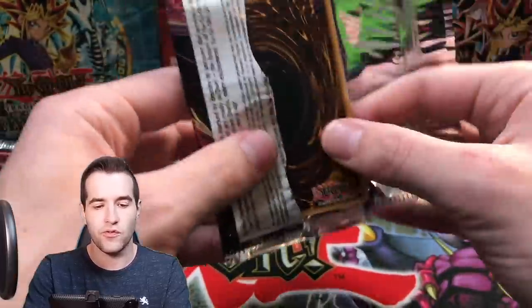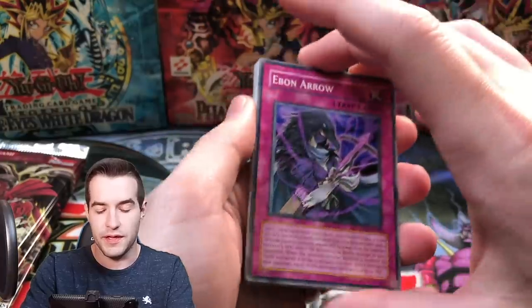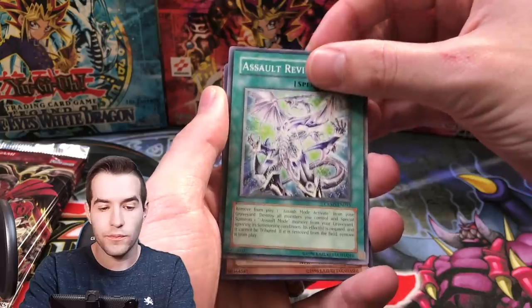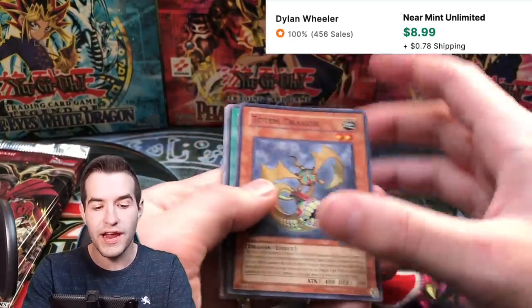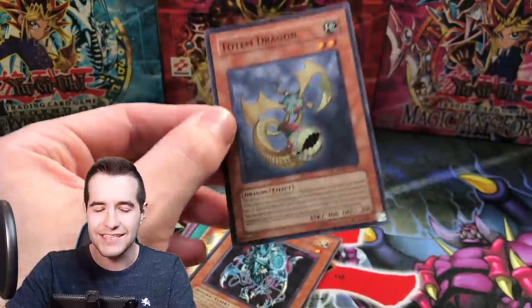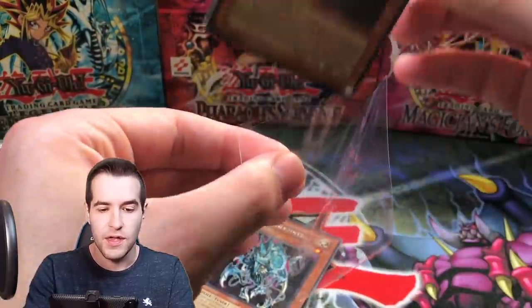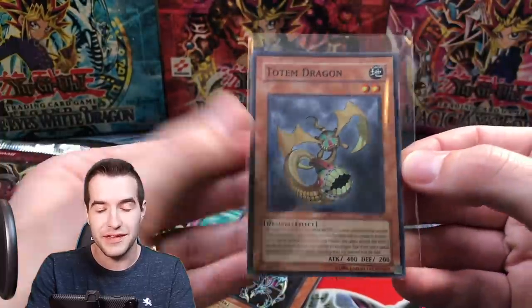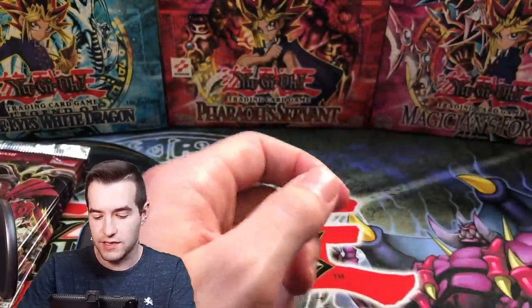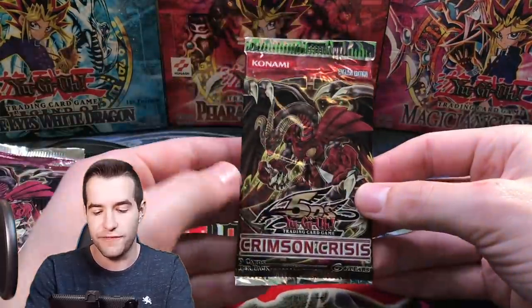Can we get an Ultra Rare, a Secret Rare, something big? We've got an Ebon Arrow, Trap Reactor Wi-Fi, Assault Revival, and Totem Dragon — there's our first foil, a Super Rare Totem Dragon. I think last time I saw it this guy was like $3, which is not bad for a Super Unlimited. A thing to keep in mind about a lot of these packs, not so much the 5Ds but especially the originals—